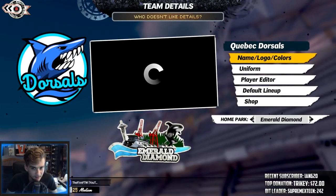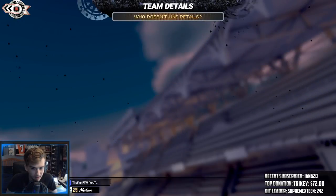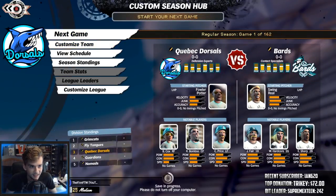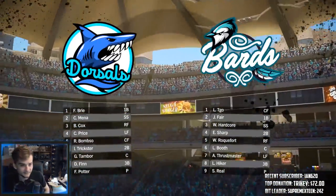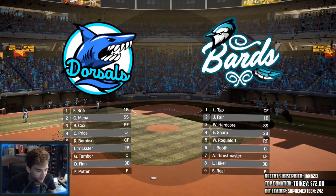So we got the Quebec Dorsals — let's just customize the team, see how they look. We can actually re-customize this if we wanted to, which is awesome. We can even change our stadium. Default lineup — we got Dorsal Finn. I'm looking forward to this, I'm ready to go. Let's finally get into a game. Here we go, we're finally playing some ball! The Swagger Center — Quebec is ready to go. I like the logo, I actually do, I think it looks pretty cool.